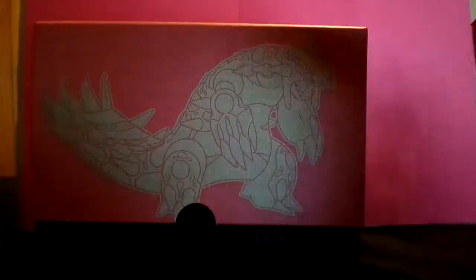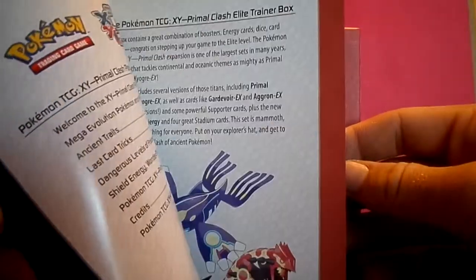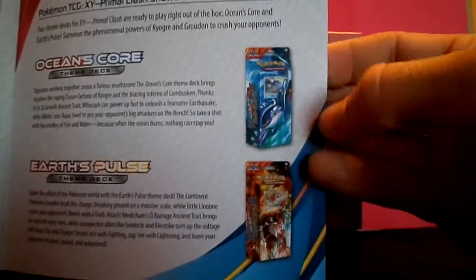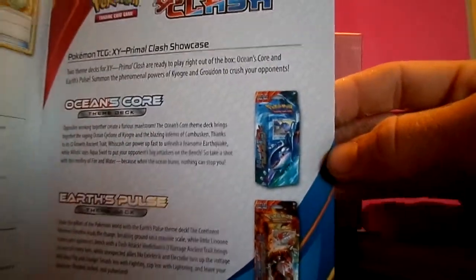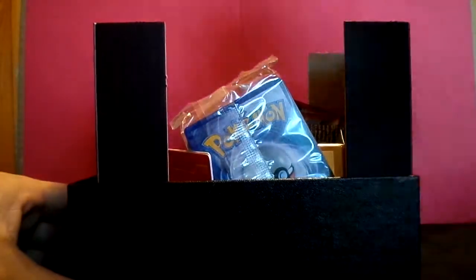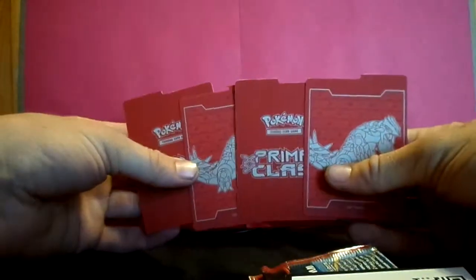Slide that out. Looks like we have a little booklet in here with pictures and things. I've done reviews of both of these decks — Ocean's Core and Earth's Pulse — if you're interested in looking those up on my channel. I'll open it up. A lot of goodies in here. And of course you can use the box as a storage device for Pokemon cards. We've got a couple of dividers.